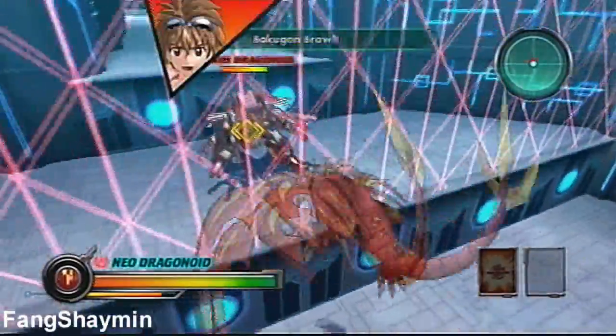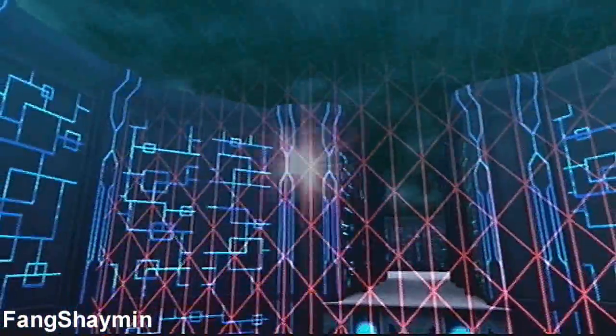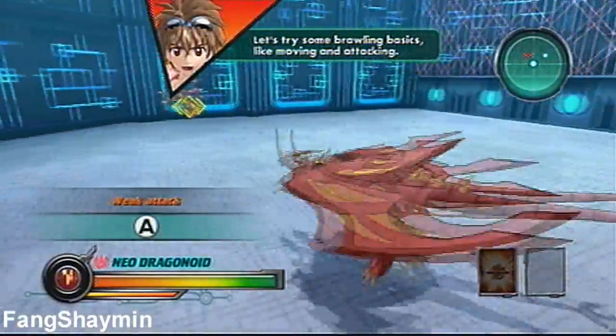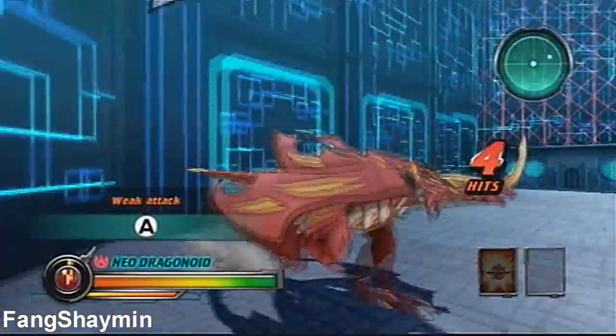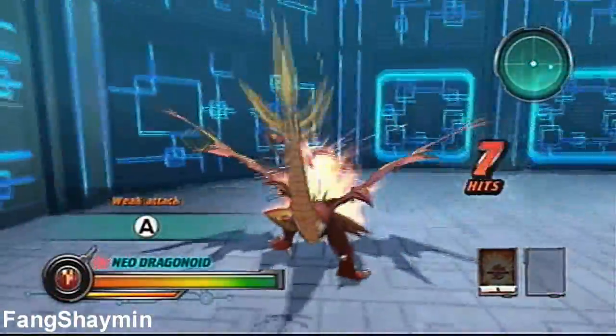Just post a comment saying which Vexos Bakugan you want me to use. There's Scorpion again. We have to go through this entire tutorial. The story isn't at all different, but the areas have changed a bit.